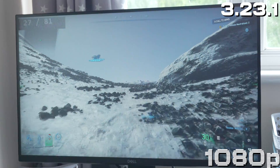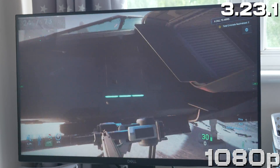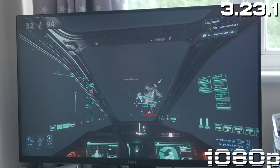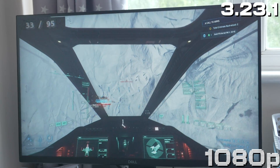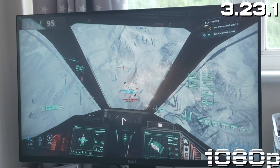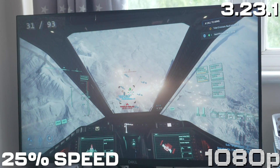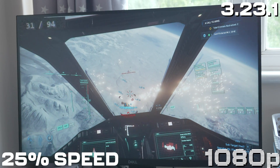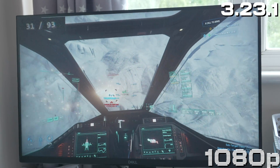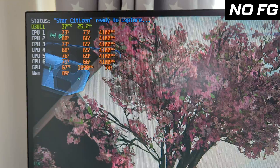At sub-20 fps I just can't control the gun — it's really quite tricky. As I was leaving, an AI support ship came in and started shooting my ship, which let me do some space combat with this system. Once off the ground, performance is generally better — around the 30 fps mark through this fight. It's not too bad; I can shoot, and it looks nice and smooth. In theory this looks like 95 fps, which is great, and slowed down to 25% it's still quite a smooth image.